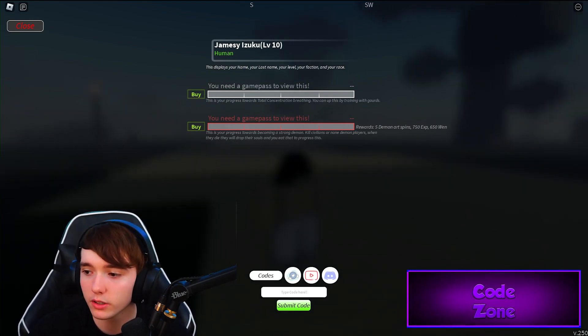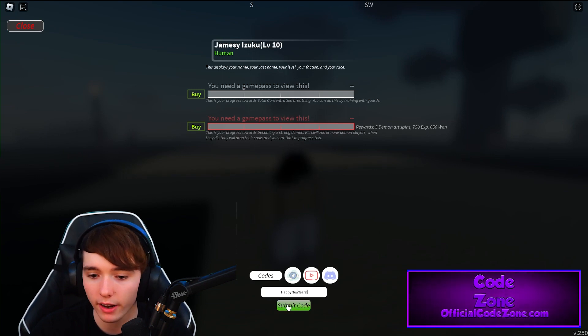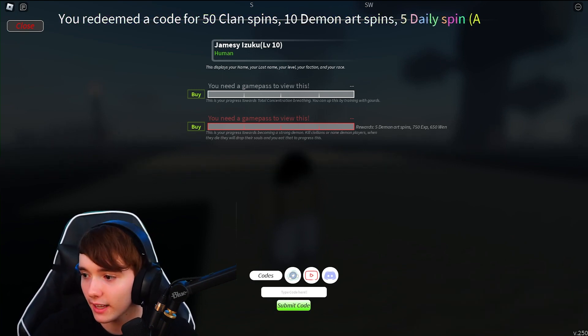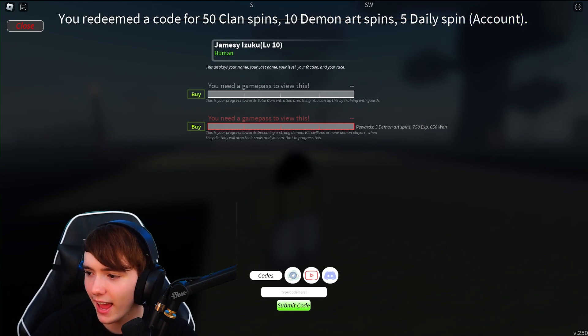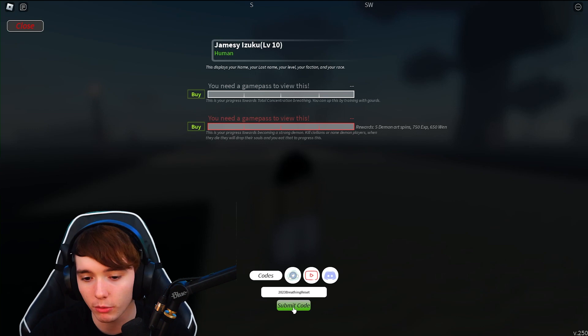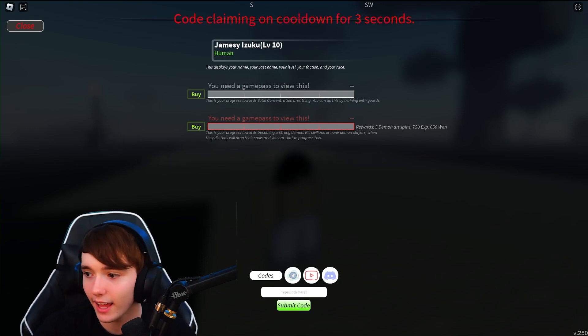The first code is "happy new year's" with an exclamation point at the end. This will give you 50 clan spins, 10 demon art spins, and 5 daily spins.